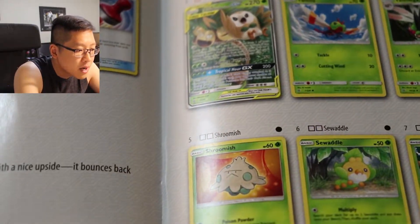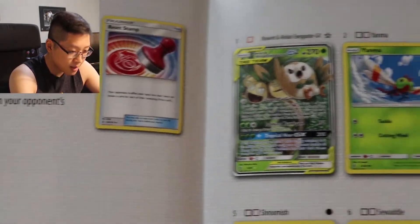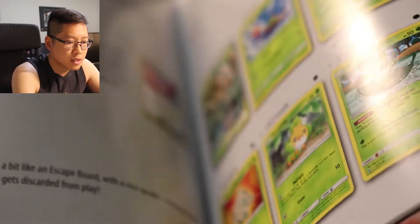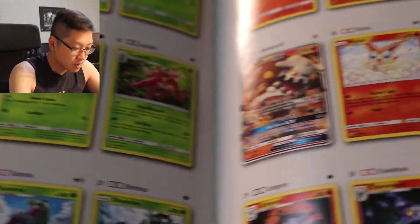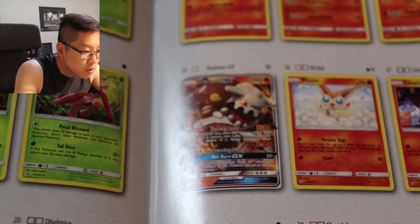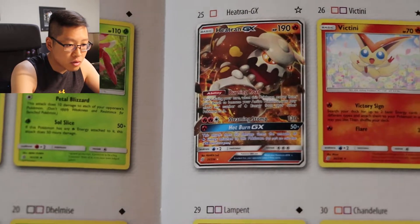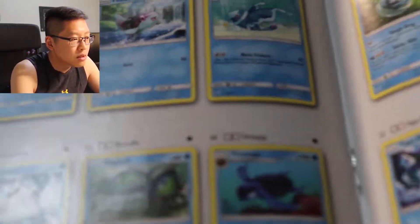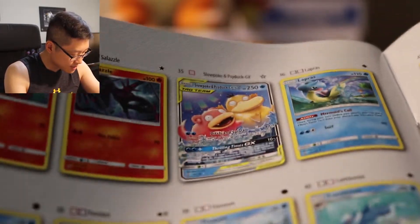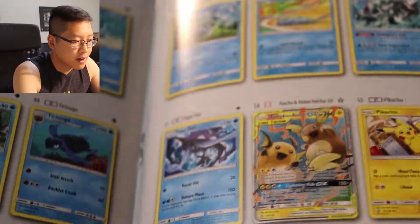Alright, we got Rowlet and Alolan Exeggutor. Keytran GX — very cool. Slowpoke and Psyduck. Raichu and Alolan Raichu.